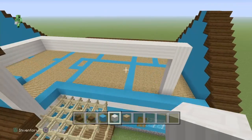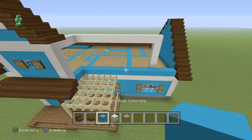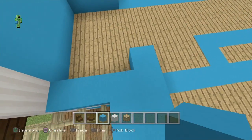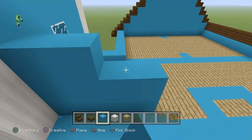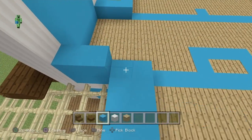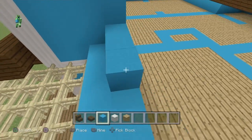Leave this for now and start working on the roof. First, fill this area with light blue concrete — just do this little wall right here first. Once that's completed, work on the roof. Don't confuse it for this block here — it's the back one.